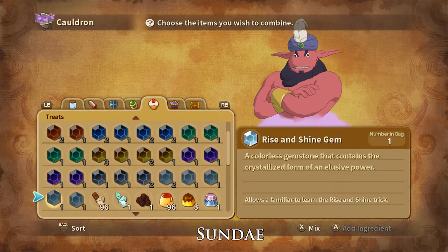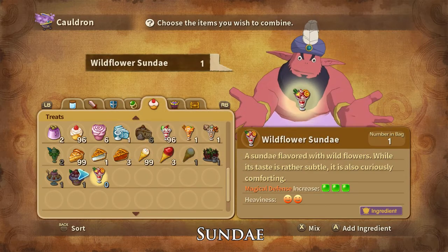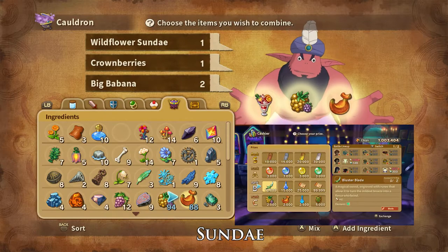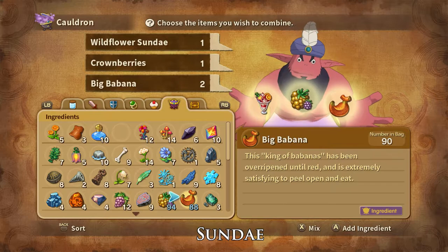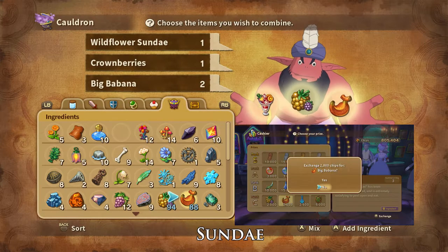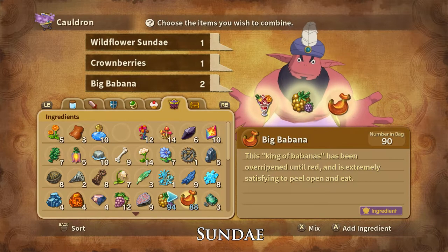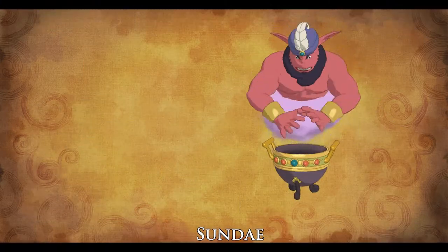Knickerbocker Glories can be crafted with one Wildflower Sundae, one crownberry, and two big babanas. Crownberries can be bought at the Crypt Casino, foraged for in Bungalows Bay, and are dropped by and stolen from nightcap and scruffians. Big babanas can be bought at the Crypt Casino, are dropped by hierophant and aye-aye catchers, and are stolen from hierophants. And that is how you craft Knickerbocker Glories.